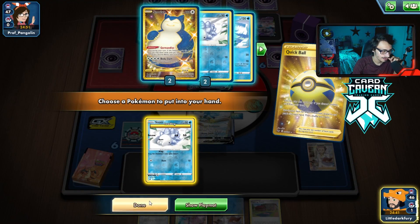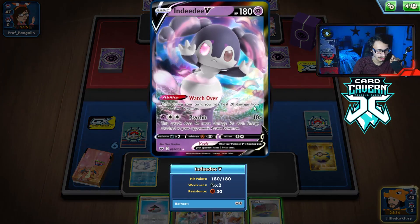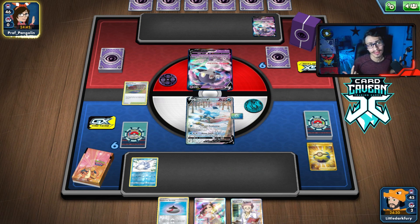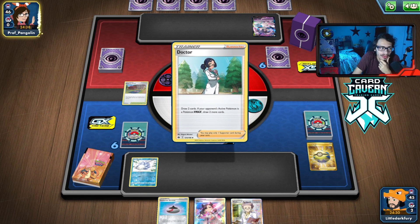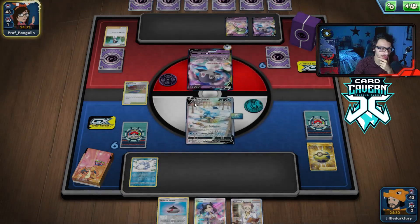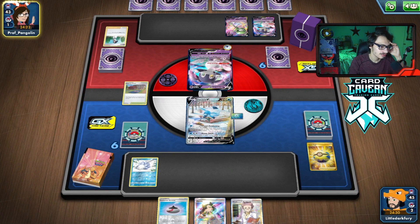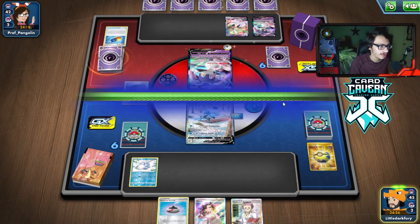I think we can just play Training Court down and pass, because if they play Training Court themselves, now they have dead stadiums in their hand. We might just go Gourmandise next turn. My opponent just plays a Doctor — just draw two cards. Gardevoir! Okay, so if we just use Glaceon VMAX we should be fine. The NDDVs are a little scary, but we can still 2-KO them. We just stop Gardevoir from damaging me. They're playing some Gardevoir VMAX deck — they Boo Shake into the VMAX.